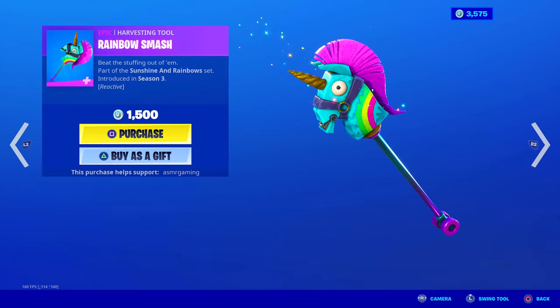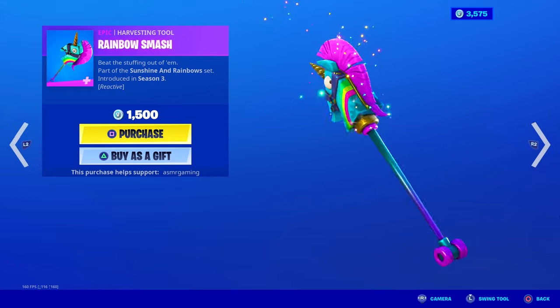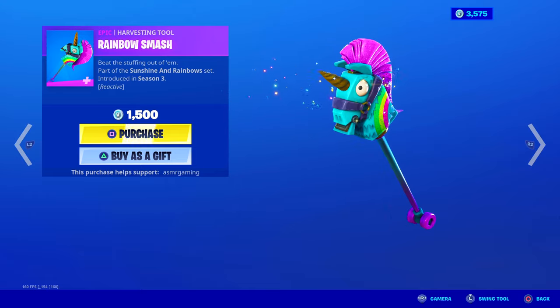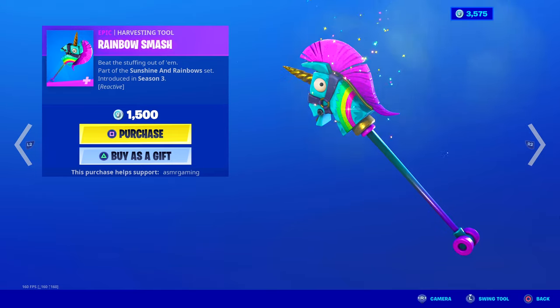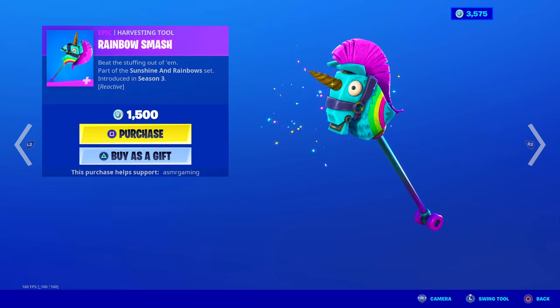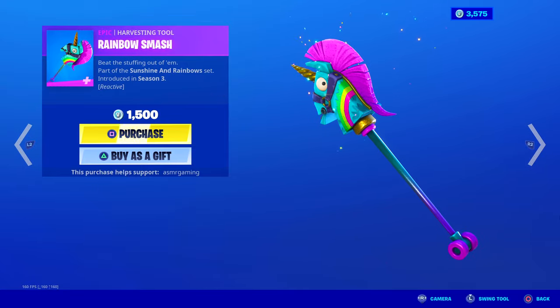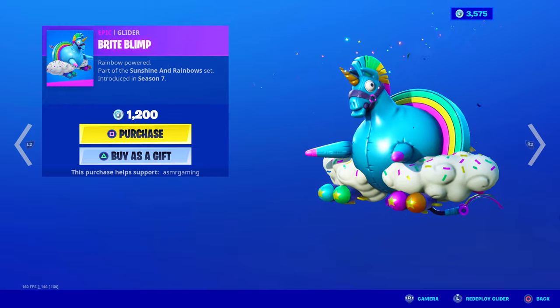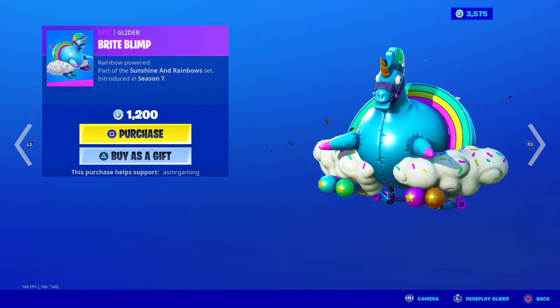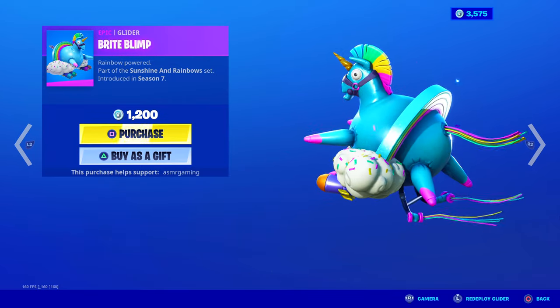We got the Rainbow Smash harvesting tool — the iconic Rainbow Smash. Do you beat the stuffing out of them? Part of the Sunshine and Rainbow set, 1,500 V-Bucks. It's an epic harvesting tool and it's reactive — I believe the mouth opens up and colors and things come out of it in-game. Nice animation and the sound is awesome. It looks amazing. Here's the Bright Blimp glider — rainbow powered. It's an okay glider. I think there are better gliders in this colorful bright gunner bomber type set, but it's fun — like a huge llama blimp with some missiles underneath and sprinkled clouds.